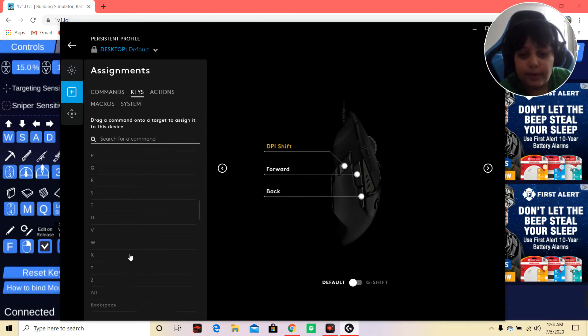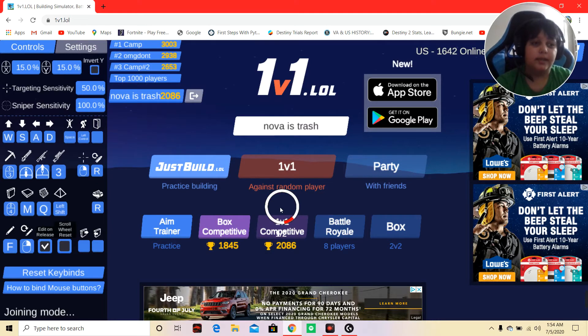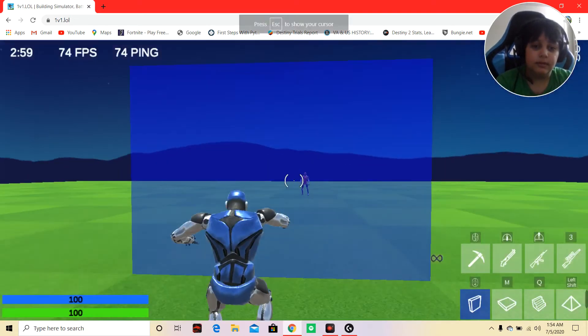So what I do when I want to play 1v1.lol is I scroll all the way down, find M, and drag it. Let me show you what it's like without me having assigned a key on my mouse.